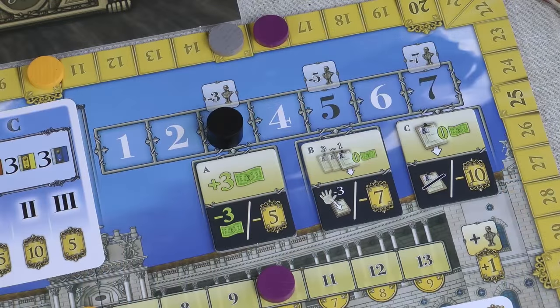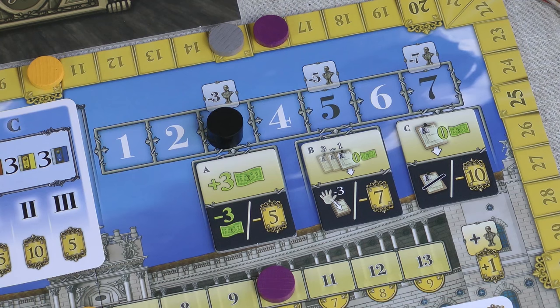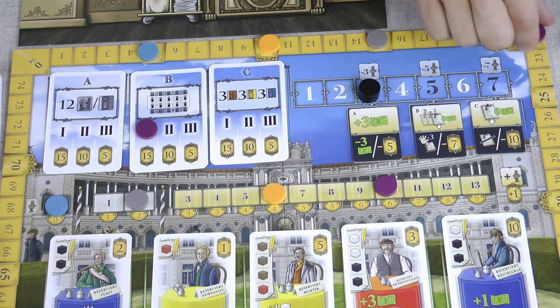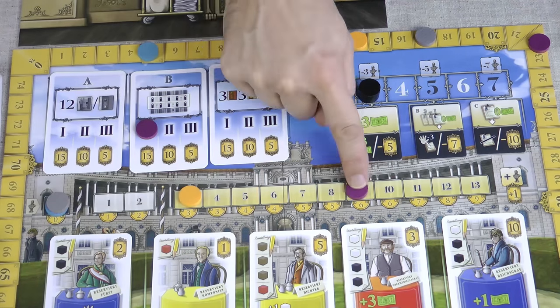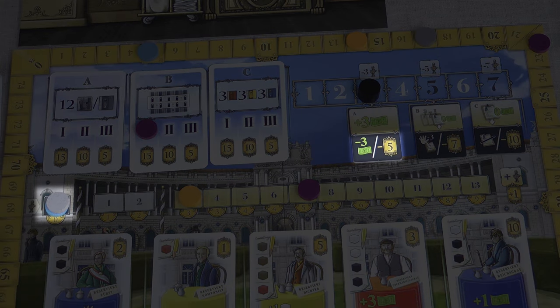At the end of rounds three, five, and seven there's an emperor scoring phase. Three emperor tiles have been chosen at random at the start of the game and placed here. During the emperor scoring you get additional victory points based on where you are on the emperor track, but then your marker is moved back a certain number of spaces. After that, if you're in the yellow section you get the bonus shown on the emperor tile, and if you're at the bottom of the track you get the penalty.